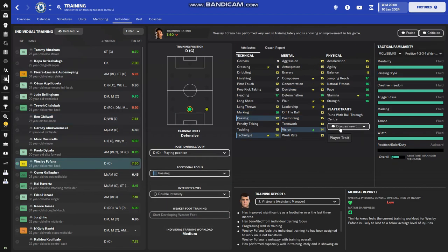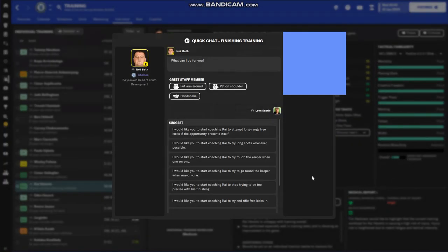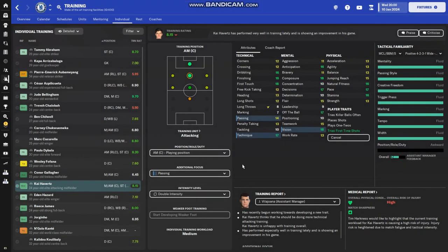You can also assign traits to players — your backroom staff sometimes give suggestions and they're usually quite good. For Kai Havertz, his finishing and technique are both high, making him a prime candidate for 'tries first time shots.' Traits like this can really help players utilize their skills better — a natural goal scorer who tries first time shots can catch the keeper off guard. Bear in mind adding traits takes up a chunk of their current ability, so they won't improve as much attribute-wise. Never put traits on really young players — wait until they're around 18.